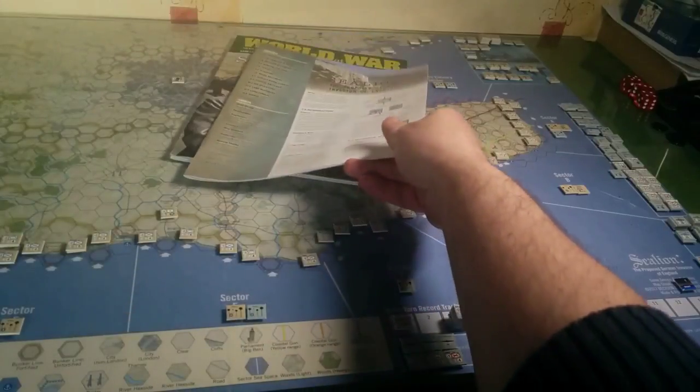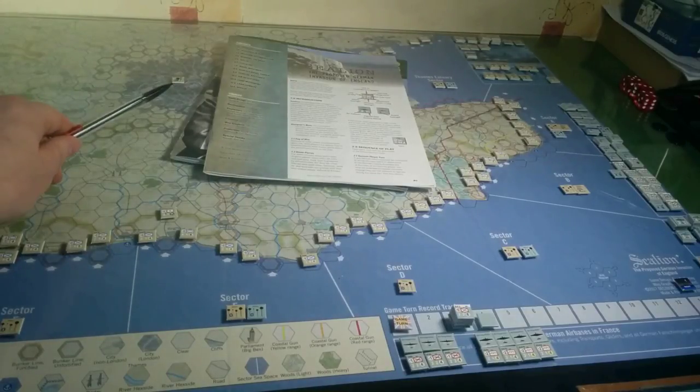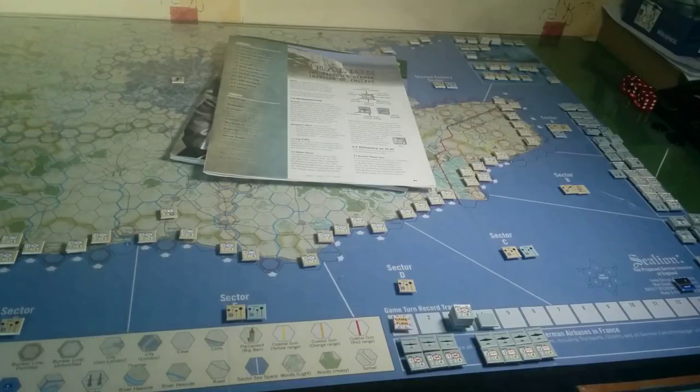There are about 16 pages of rules, and they're actually okay. There's a couple that are a bit ambiguous, but most of it was fine. The whole game covers land, sea, and air, so you've got a whole kit and caboodle here. I've had to make about four pages of notes just to keep myself right as I'm playing through it.